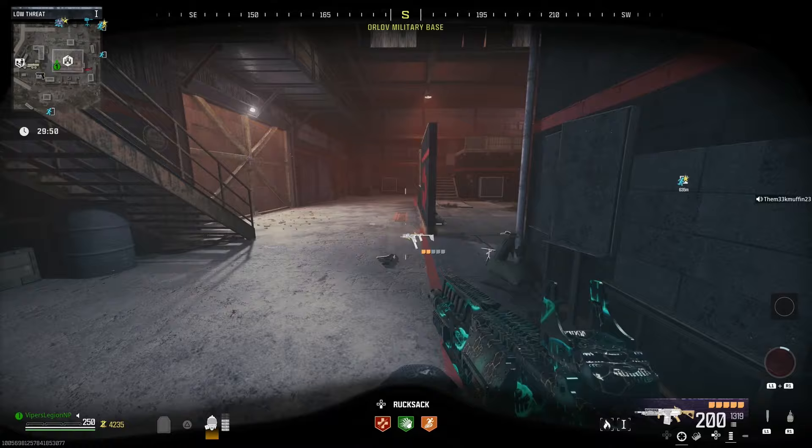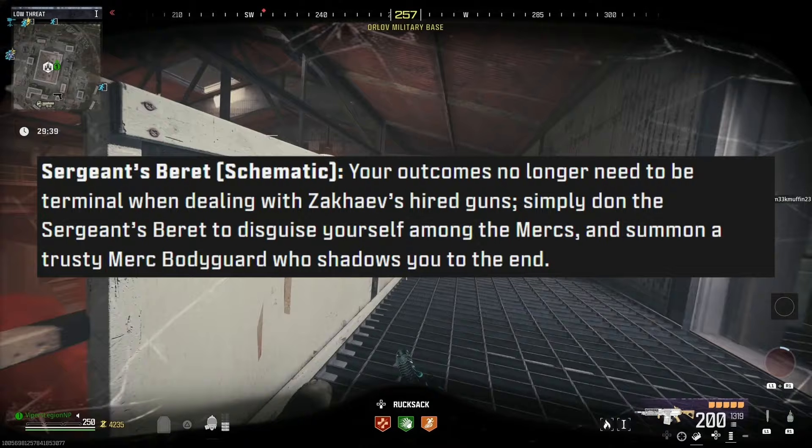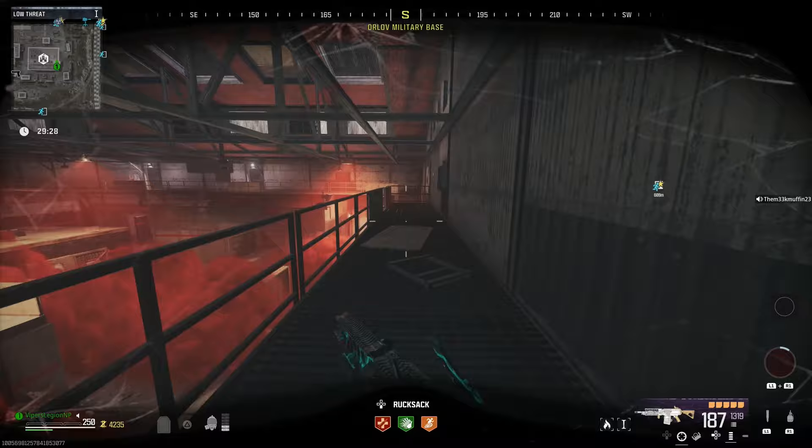The last schematic being added is the Sergeant's Beret. Your outcomes no longer need to be terminal when dealing with Zakhaev's hired guns. Simply don the Sergeant's Beret to disguise yourself among the mercs and summon a trusty merc bodyguard who shadows you to the end. So in order to avoid firefights with all the Terminus Outcome mercenaries, you can use the Sergeant's Beret. You also get a bodyguard, which I'm going to assume is going to be pretty similar to the friendly Hellhound, where the bodyguard can also revive you if you go down.